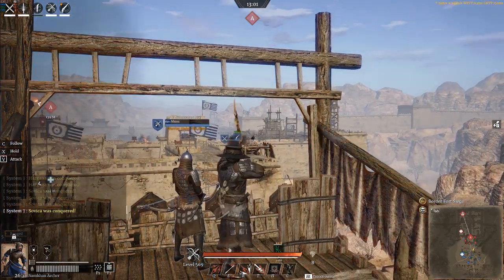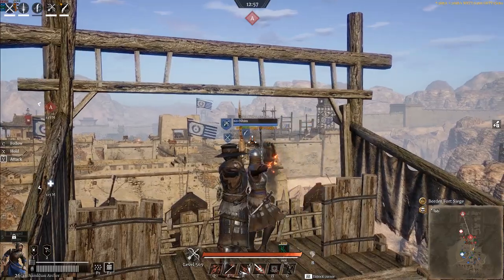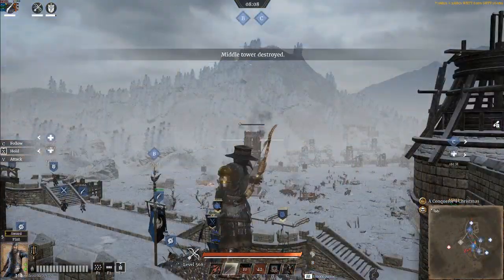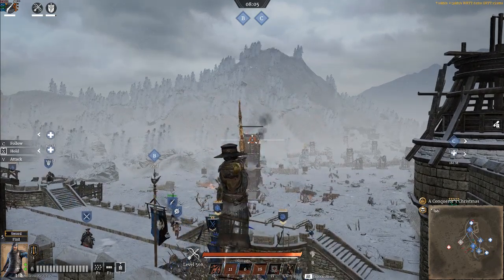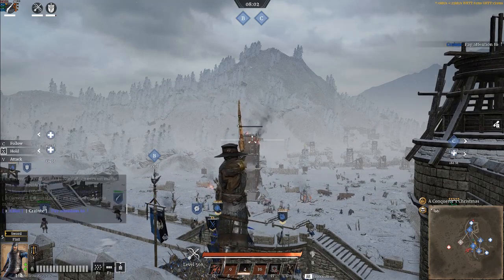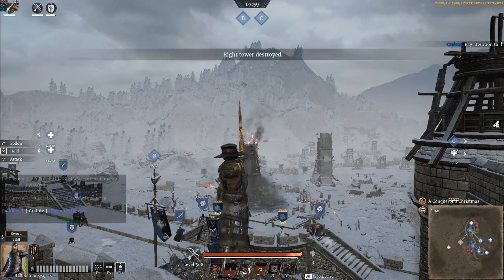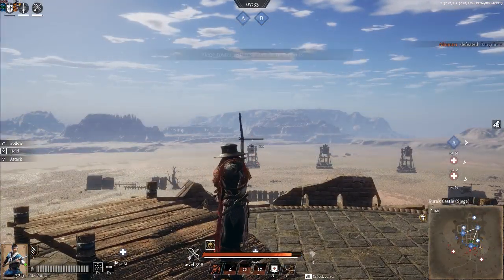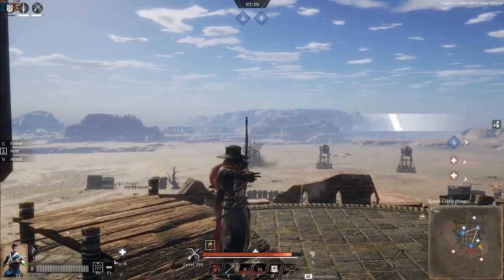Even a couple of longbows on a siege tower can whittle down cannons pretty quickly. This includes the full spectrum of siege equipment — battering rams, siege towers, and trebuchets can all be destroyed with simple left-click attacks as well. They have massive amounts of HP so usually it isn't worth it, but knowing when it is worth it can be key. Like if it only needed one more cannon shot but you ran out of ammo, some left clicks can finish the job and fully reset the enemy push.